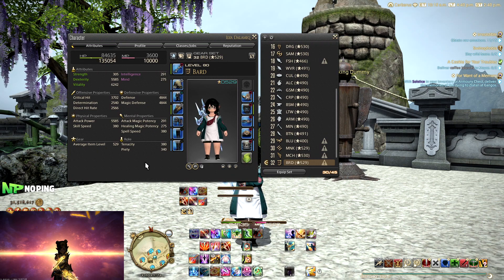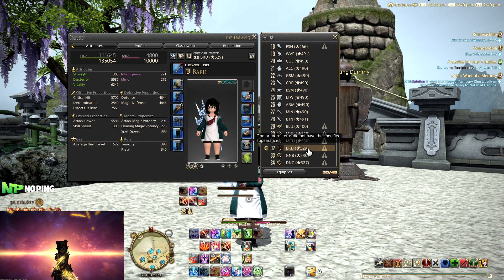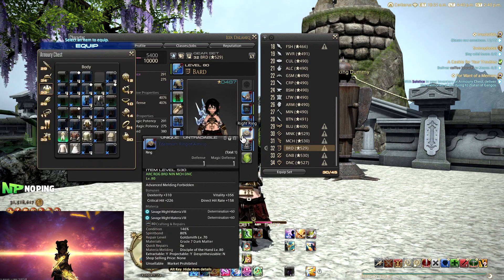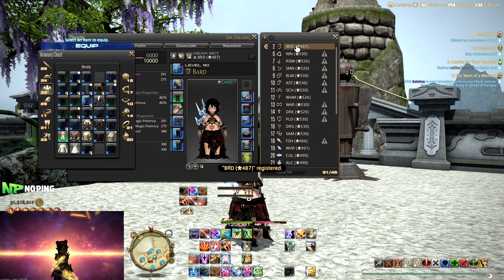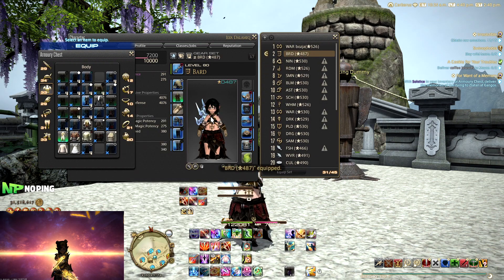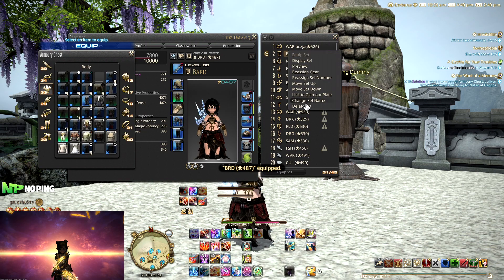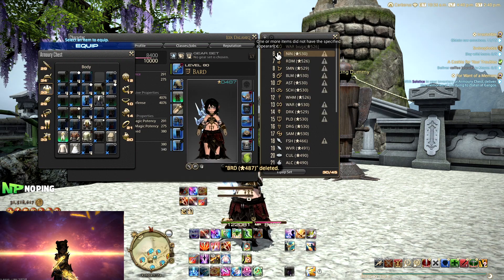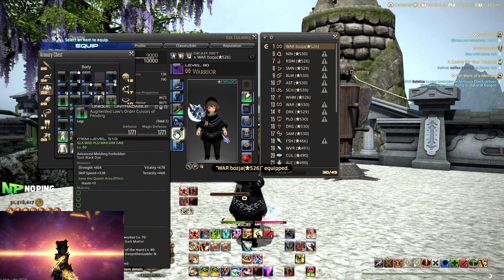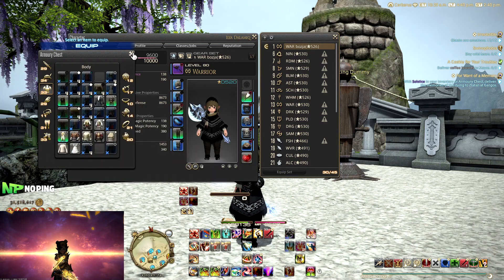You can also make multiple gear sets for the same job. Just because you already have one gear set for a job doesn't mean you can't make a second one. For example I have two sets for the same job here with different gear. This is useful for things like ultimate raids where you want a different gear set, or for example my warrior is set up with some boja gear because it has haste attached to it which works in boja zones.